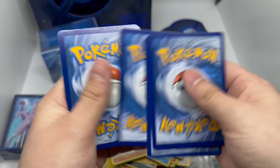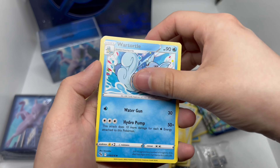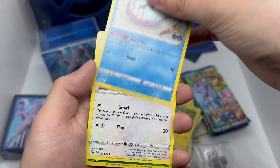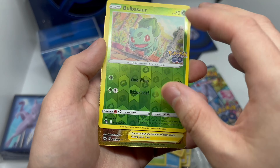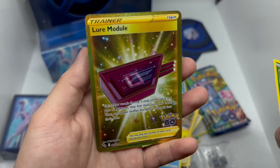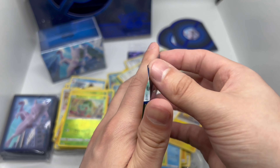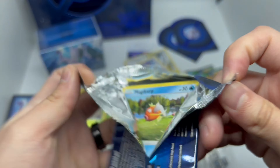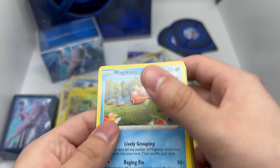Oh, I think I got a gold card right there. I already have the reverse holo Bulbasaur. Okay, gold card — I got those already, but it's always nice to get some gold cards. Come on, give me that reverse holo Charmander and Charmeleon.